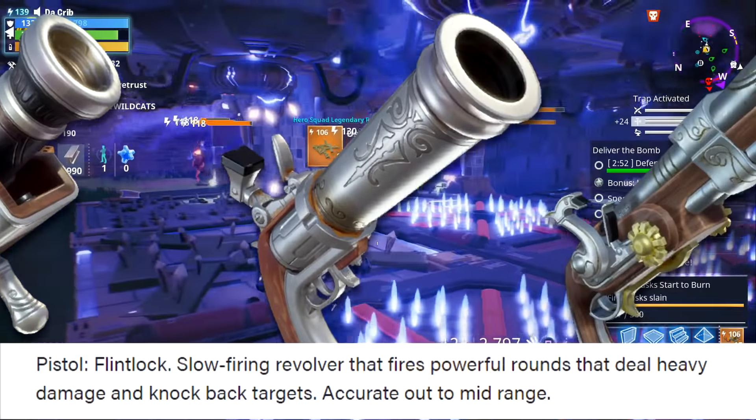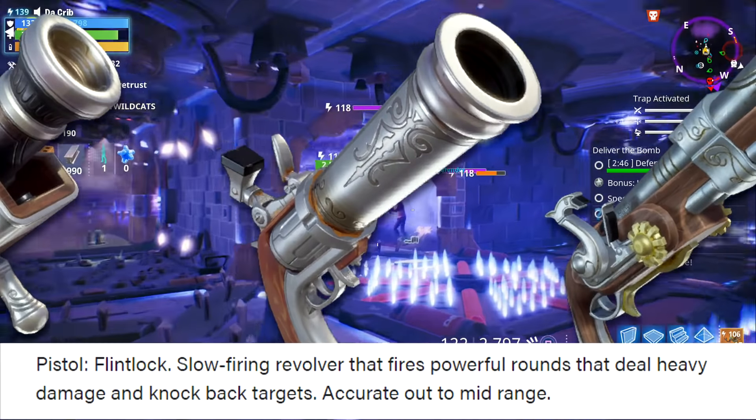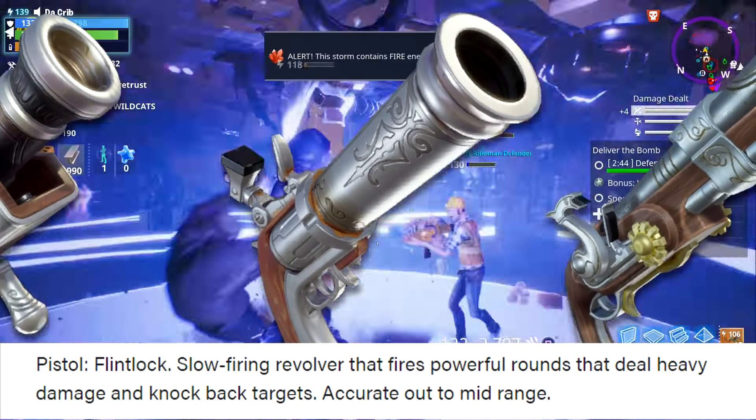There's also the Dualist, which is a slow firing revolver that fires powerful rounds that deal heavy damage and knock back targets. It's accurate out to mid range.